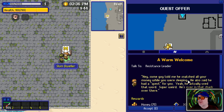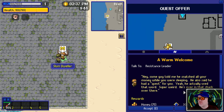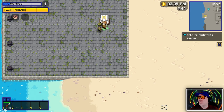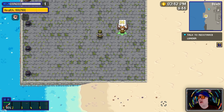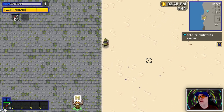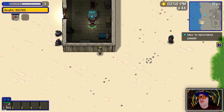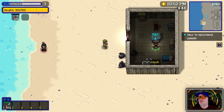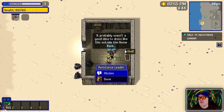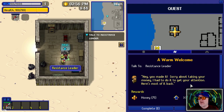Mission! 'Hey, some guy told me he snatched all your money while you were sleeping. He said he had a quest for you - he actually used that word, super weird. He's over there in the shack.' We've accepted a quest and we're going to this shack over here.